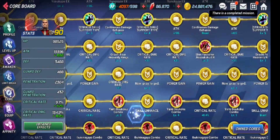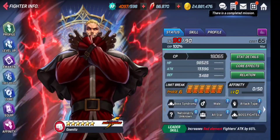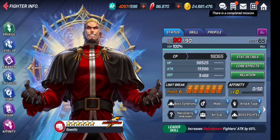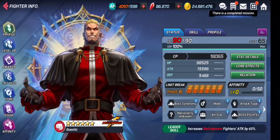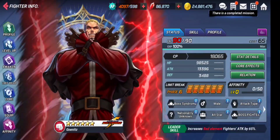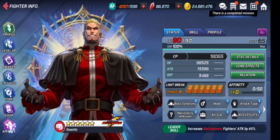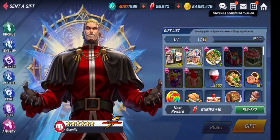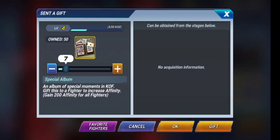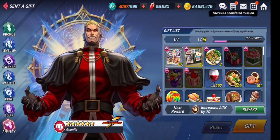We are done unlocking all the cores — fully core leveled up. With only a level 90 character and look at the CP already: 18,000! No cards added, nothing at all. Now let's just go to the affinity section and see if there are any items available. If we increase the affinity level to 9 we'll get some rubies, which is going to be good. We got about 50 rubies.